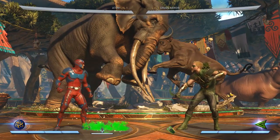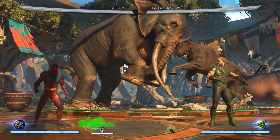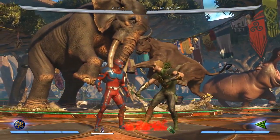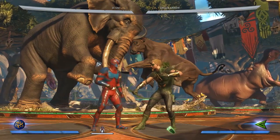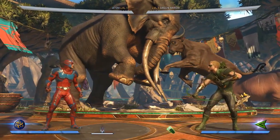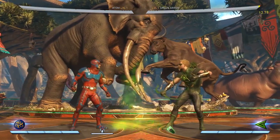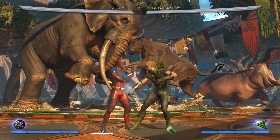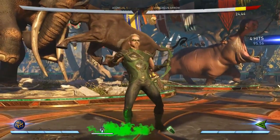One more special move to show which really shows that he doesn't break down into any particular archetype - it's science! He has these beakers and he can throw them down and this actually does DOT damage. It'll stay on screen for quite a while - if the opponent walks into it it'll do DOT damage. Depending on the direction, one will make it so they can't jump, and a third one will actually drain super meter if you're standing in it.